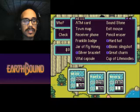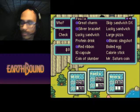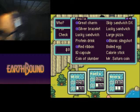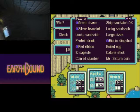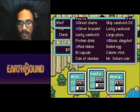I don't need the jar of fly honey — you're right. I have a lot of beetles. Who has the Mr. Saturn coin? You use four actually. What about Mr. Saturn? Oh, Paula shouldn't be having this.